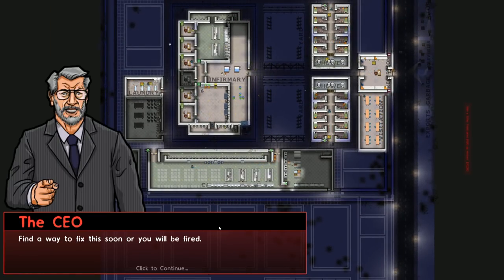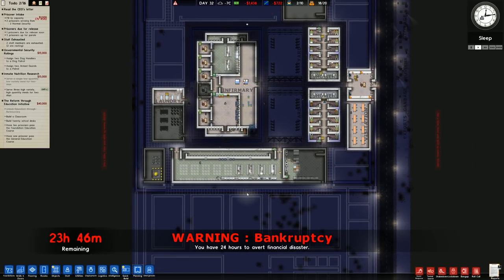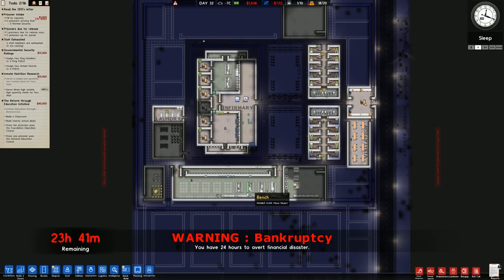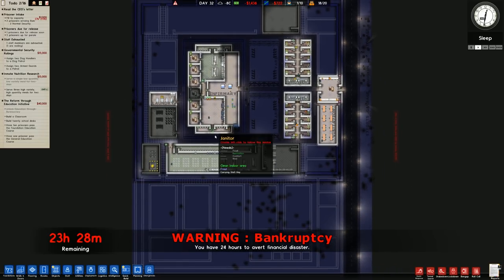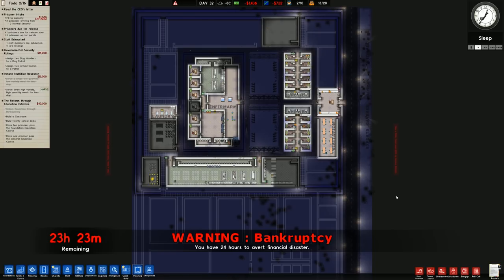Bankrupt - financial ruin. Find a way to fix it. 24 hours to avert bankruptcy. Okay, so technically inmate nutritional research will be finished, and we can then do... well, that'll give us 15 grand. We should be fine. We'll see you next episode. As always, hope you have enjoyed the video and the series thus far. Thanks very much for watching. Take care and generic partings - and lend us some generic units of currency, just drop them in the comments. Bye.